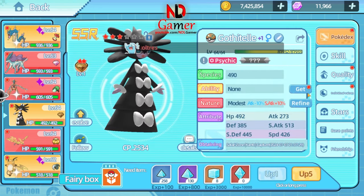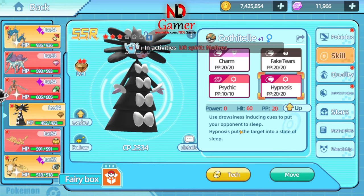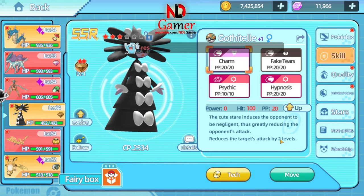Second, you'll need a Pokemon that can put the enemy to sleep, reduce their attack, heal all your Pokemon, or boost your team's defense. It should affect the entire team, but I prefer reducing the opponent's attack.